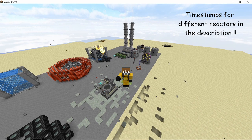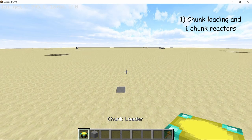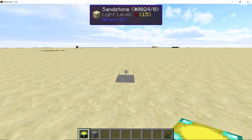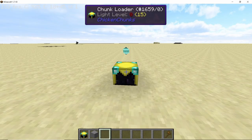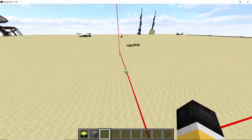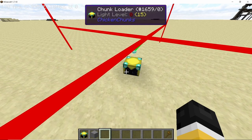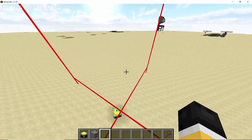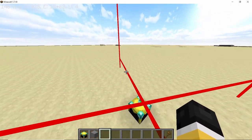The first point I want to cover is chunk loading. You want to make sure that the chunk in which the reactor is placed is always loaded, so if we wander far away from here this chunk will become unloaded. To keep it always loaded, make sure to use a chunk loader — this one is from the Chicken Chunks mod, and you can adjust the radius to control how many chunks are loaded. Make sure the reactor is always in a loaded chunk, especially for very hot-running reactors like RBMKs and DFCs.